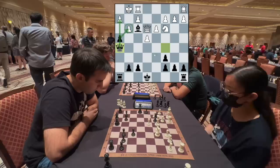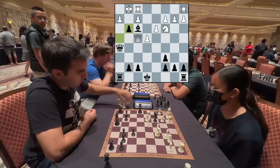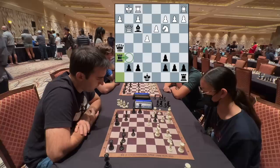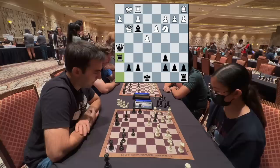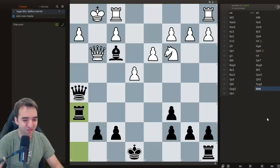We can see my opponent falling very low on time. I was searching for a defense for White but didn't really see an effective one. After Queen f4, I take. After Queen takes g3, Rook h6 — and White is in big trouble. The Rook is coming to g6. I was imagining Rook g6, Queen h3, and eventually getting the mate anyway, in addition to winning the Queen. White falls below 10 seconds and resigns. It was a pretty smooth game.